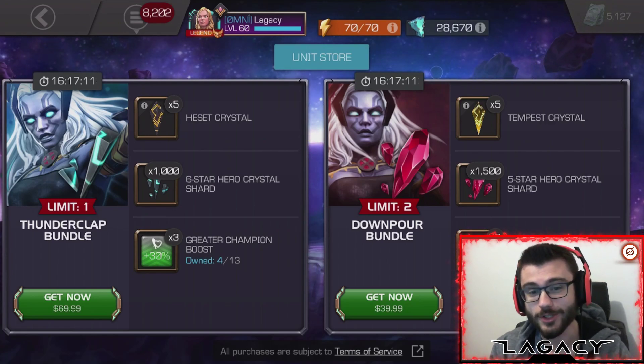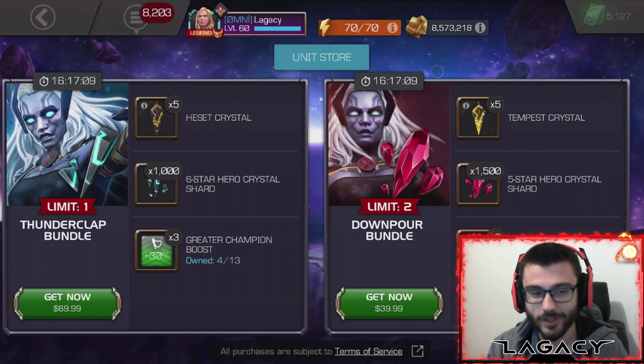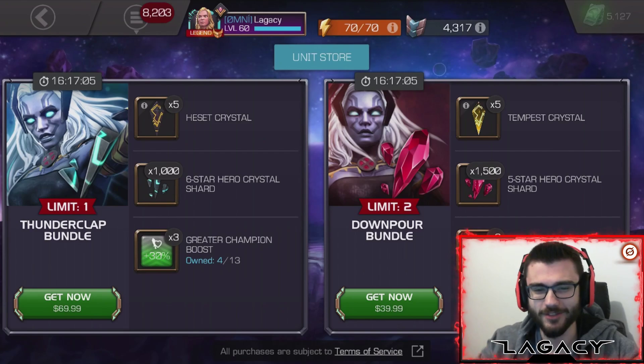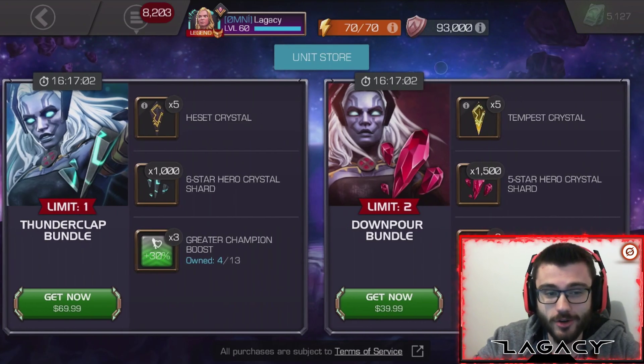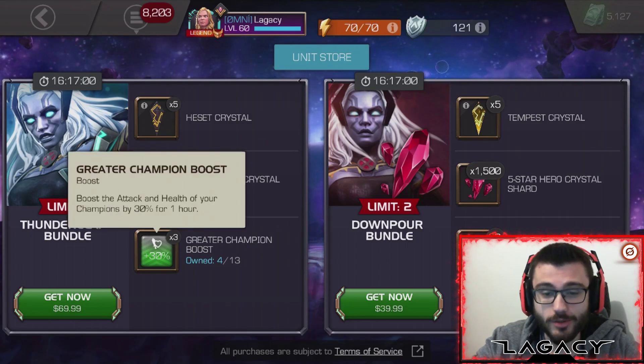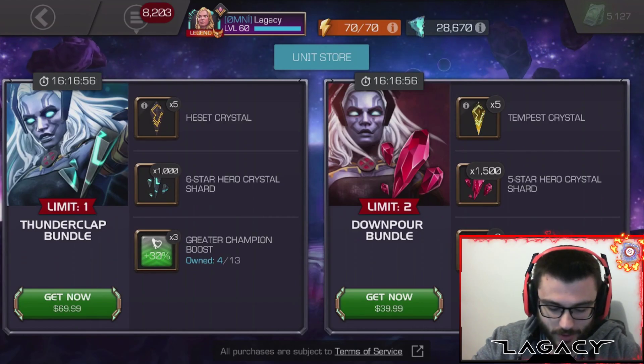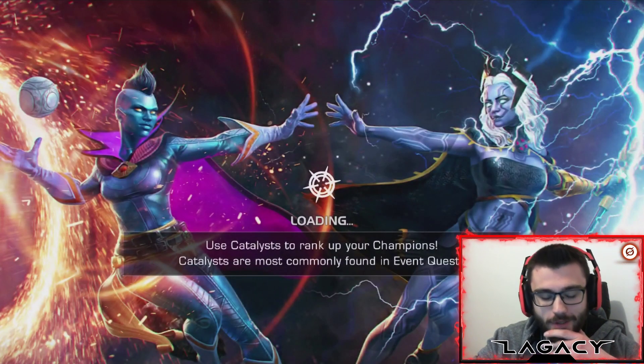But with these, you get a bunch of boosts and you also get 1,000 six-star shards with each bundle. So this is way more worth it - this feels way better. Because even if you get all three stars, at least you got some boosts, at least you got some shards, right? So we're probably going to buy the second one - we'll come back to it if so.